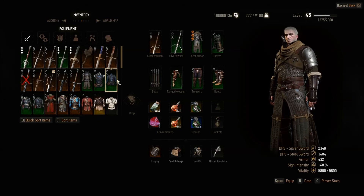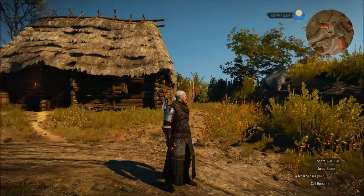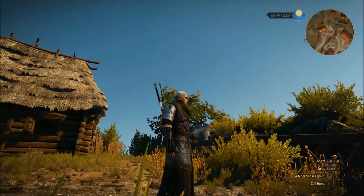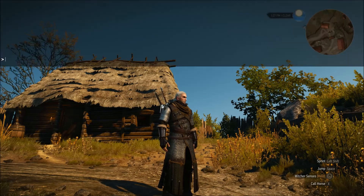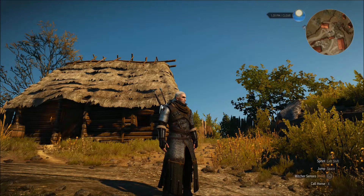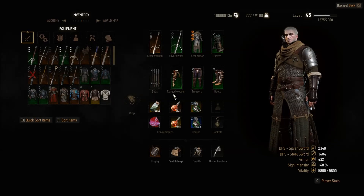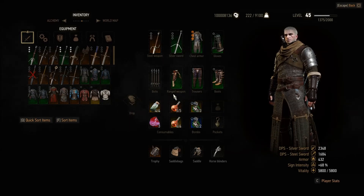There's a trend right now around the Ursine armor, which is my favorite armor - apparently in the concept art it had bear fur around the shoulders instead of the cloak. Honestly I like the cloak, it's my favorite of all the armors. I was really hoping the Cat Gear reworked would look better, but it just ends up being little more than a recoloring of the original armor, which is sad. It does have a lot of endorsements though, so maybe there's something I'm missing.